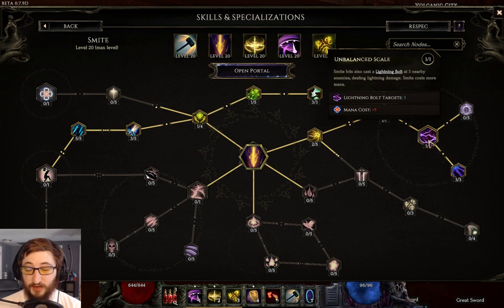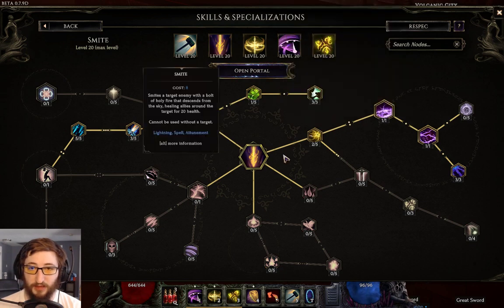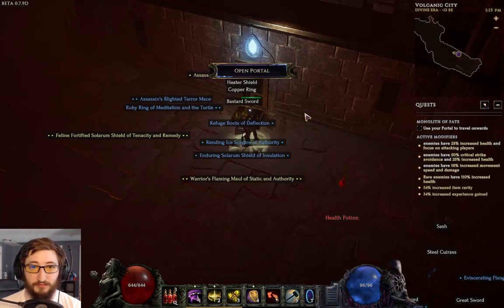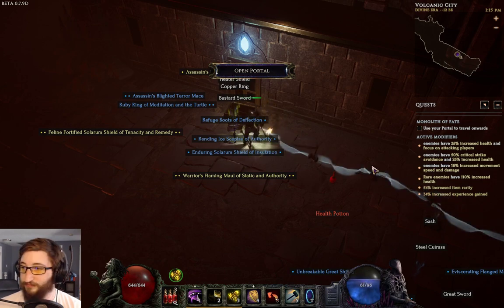Thankfully, Unbalanced Scale does not cost mana. I don't know if that'll be fixed eventually, because that would hurt the build a little on the AoE department — you'd have to be better about lining up your hammers. Anyway, it's a fun build, give it a try, enjoy your machine gun of hammers. See ya.